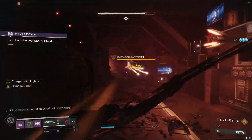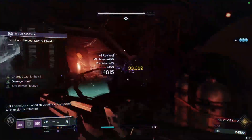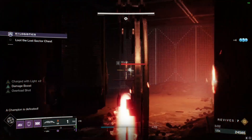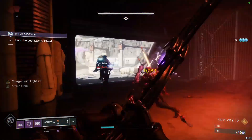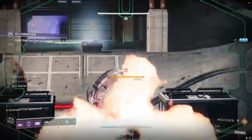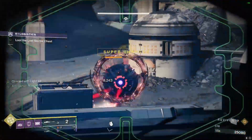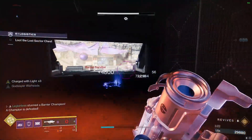For the next champion, we're going to just disrupt it, shoot a Rocket, and then snipe to kill. You can use these Vandals for more Charged with Light stacks if you need. And then here we have the last champion in this lost sector — a Barrier Servitor. We're just going to do the same thing: snipe it to get the barrier to pop, break the barrier, swap to Rocket, and kill it.